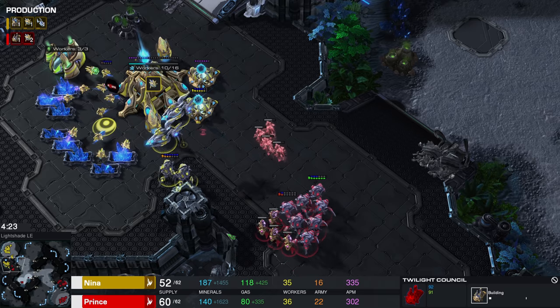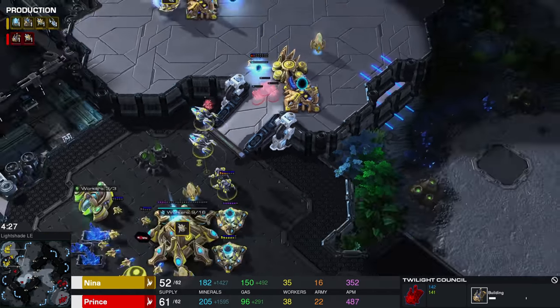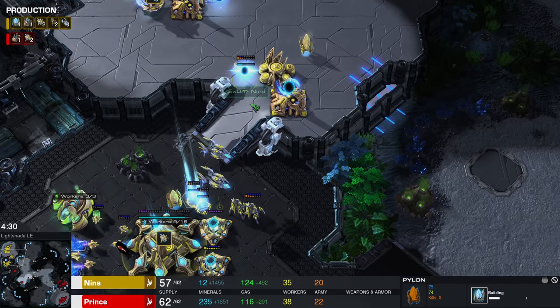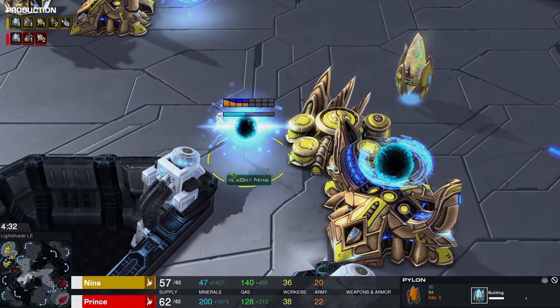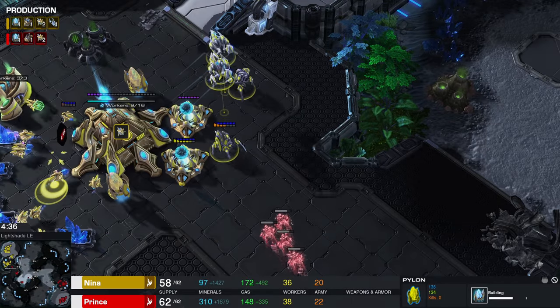I believe there was a Twilight indeed going down. A couple additional units were warped in as well. They're going to try and shade up towards the high ground, but good timing right there on that pylon to complete the wall-off temporarily. That way the Adepts cannot just shade straight into the main base.